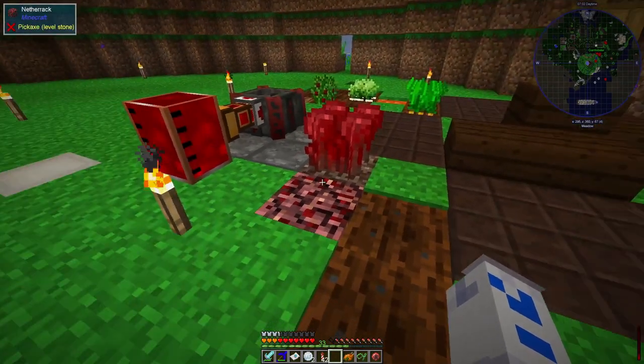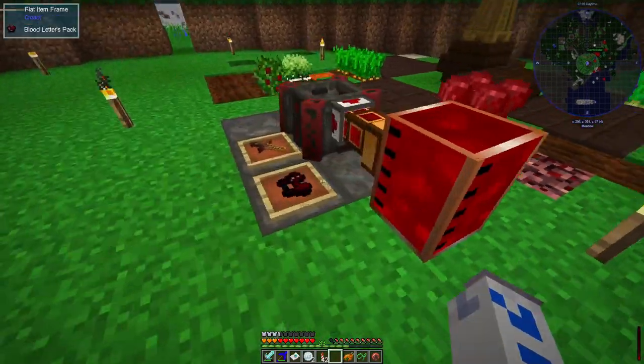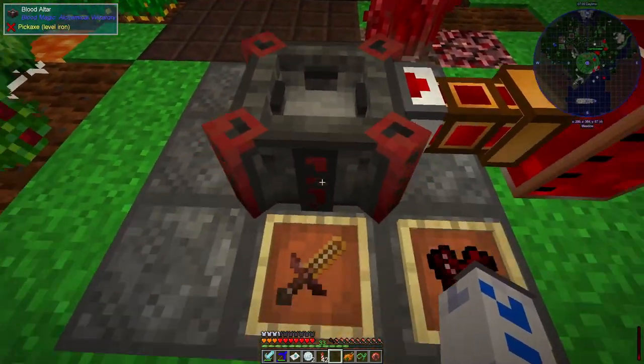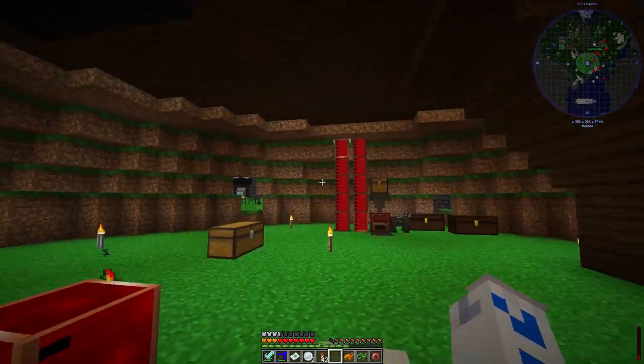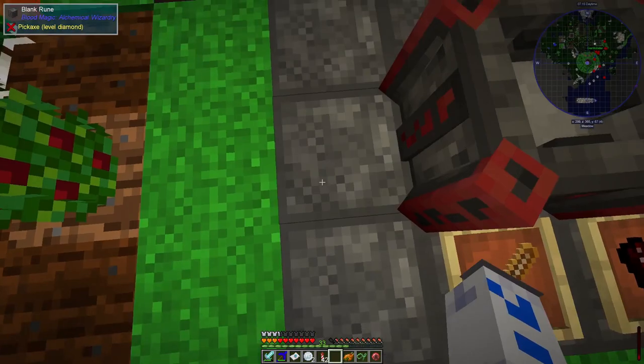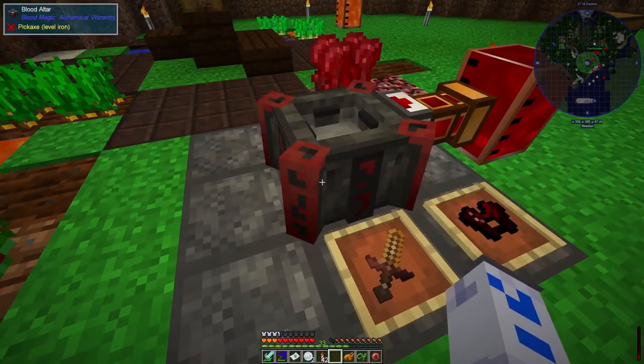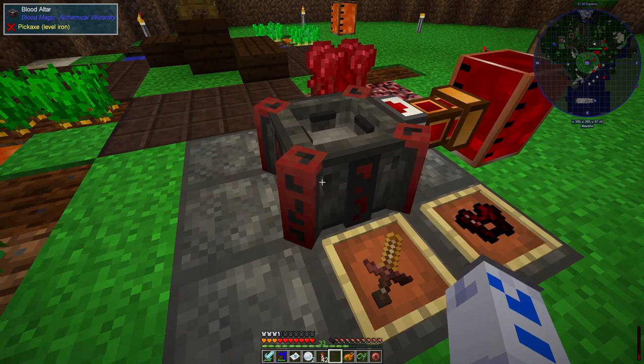So what did we do last time? The big thing I did was get a bit further on with the blood magic, and that meant I built up this blood altar here - or rather I moved it from over there to here - and that allowed me to have enough space to put these blank runes around underneath it. This is now a tier 2 blood altar, which means there are extra recipes you can do.